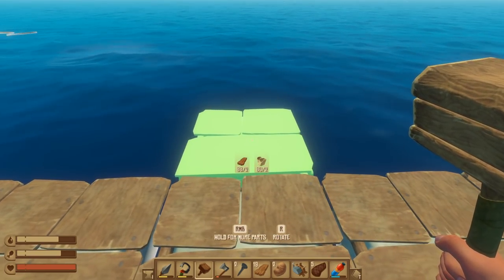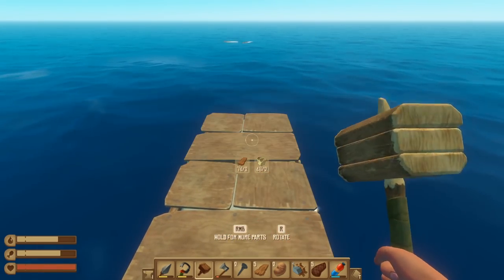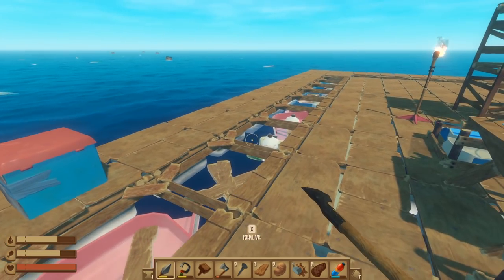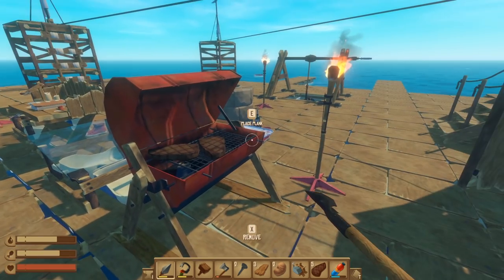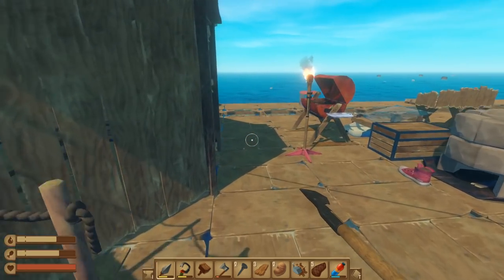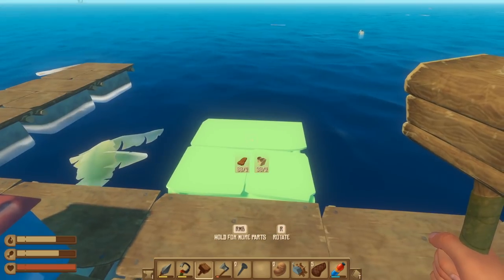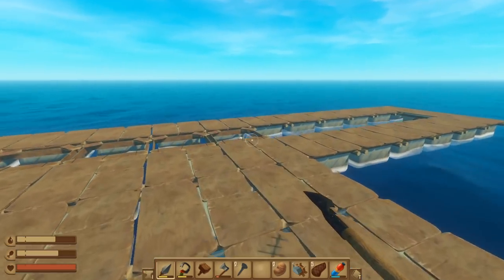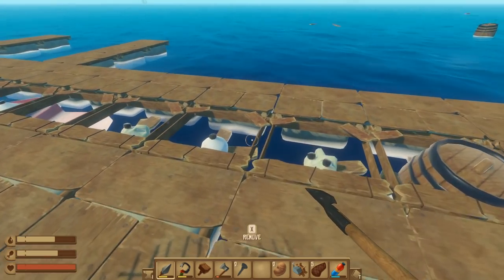We're gonna leave three spots in the middle open and start building out this way. My idea was to have this whole thing right in the very middle of the raft and expand that way. Actually I could just expand this way and put it right there - we're gonna leave that alone for now. It looks like a swimming pool, that's cool. We're just going to expand this way, and that's in the middle.